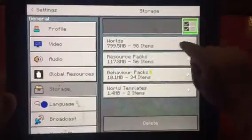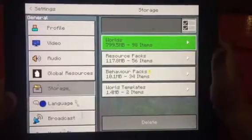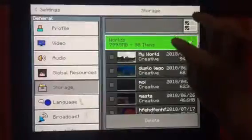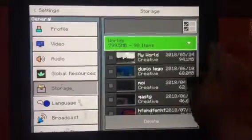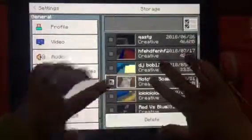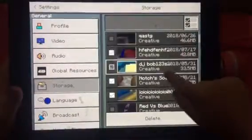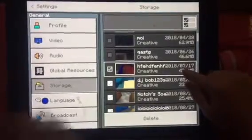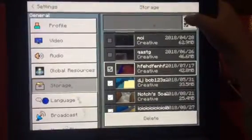You need to press that and press on your world. Okay, and you press on any world you want to delete.